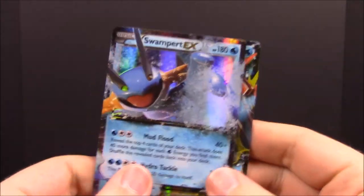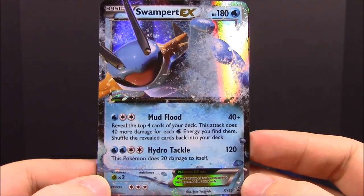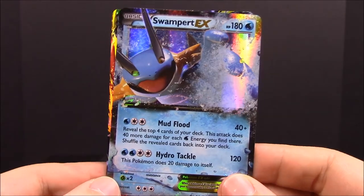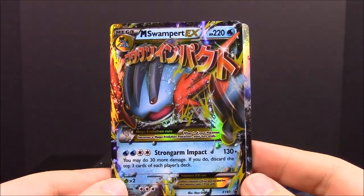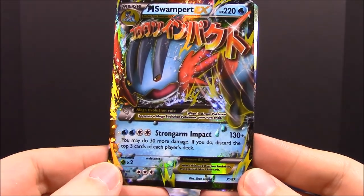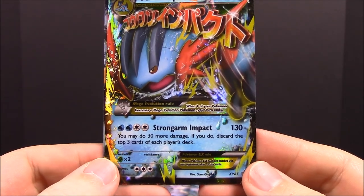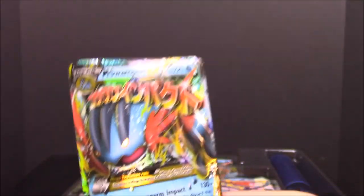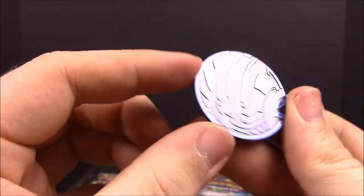Okay, so there's all the contents. Of course here is our Swampert EX card, which has the moves Mud Flood and Hydro Tackle. Then of course you can Mega evolve it with the Mega Swampert EX with the move Strong Arm Impact, which looks like it does a lot of damage and looks really cool. We also have a Swampert coin here that you can play with.